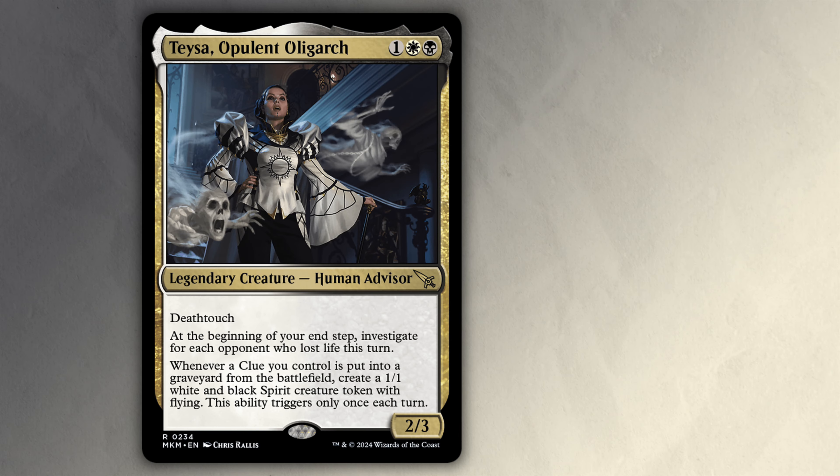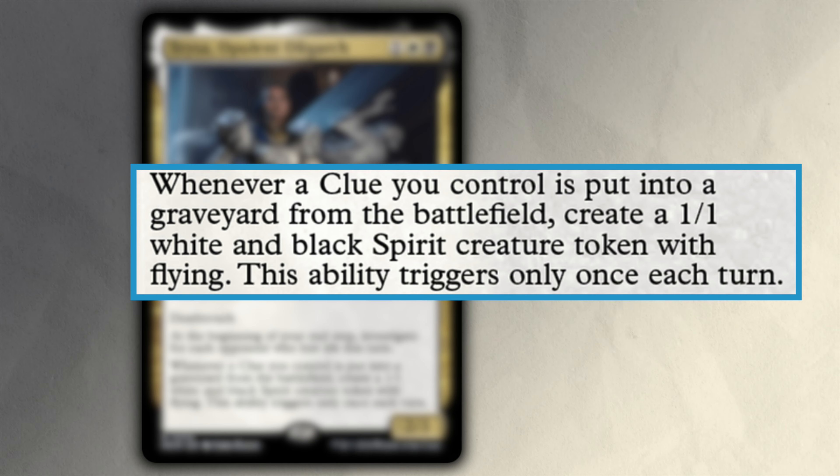One of the priorities of this deck will be dealing table-wide damage on your turn. Teysa's next ability is whenever a clue you control is put into the graveyard from the battlefield, create a 1/1 white and black spirit creature token with flying.